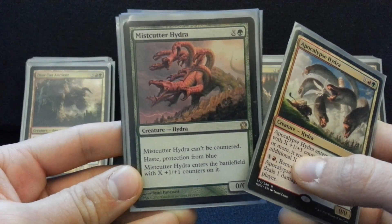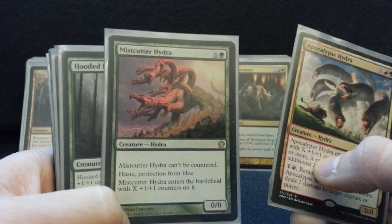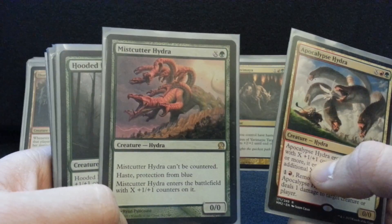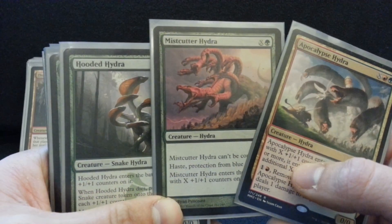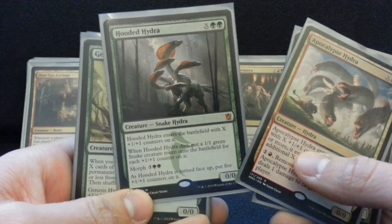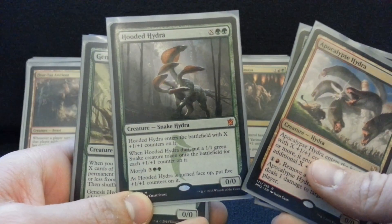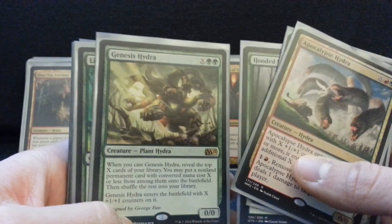I've been on the receiving end of this. When I've got 9 mana on turn 4 or 5, I'm just coming at you and clocking you — you better find some non-blue creatures, chumps, and things to put in play. Or a Wrath effect. Hooded Hydra is a great card to survive a Wrath effect — it's kind of a medium card otherwise, but I like it in the deck. I have a little bit of a token sub-theme I'll show you later.